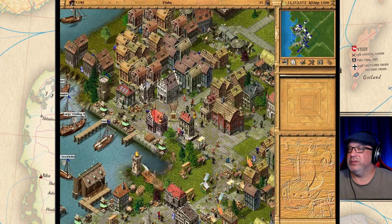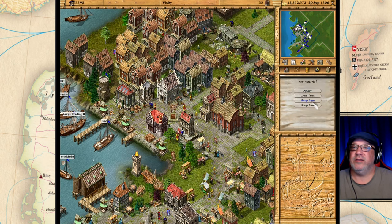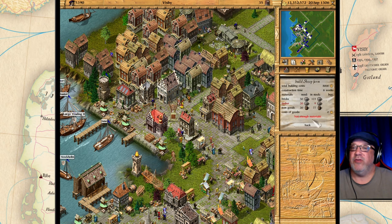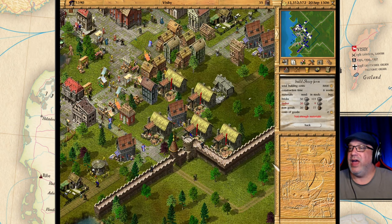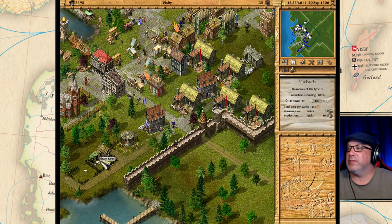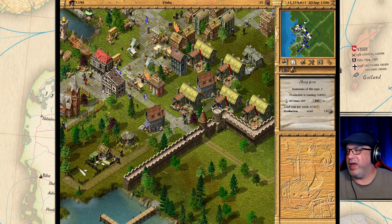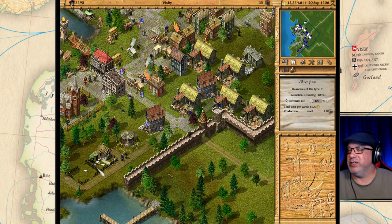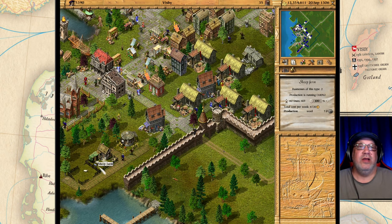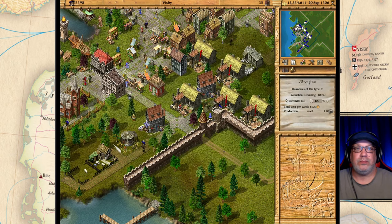The next one is a sheep farm. I know Visby does sheep for sure. Going back to Visby — I don't have enough materials to build another right now, but I do have some sheep farms already. There's a bonus happening since they're close together. The sheep farm produces 3.5 loads of wool and consumes nothing.